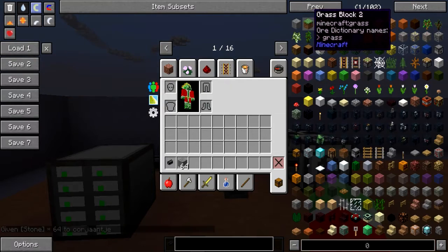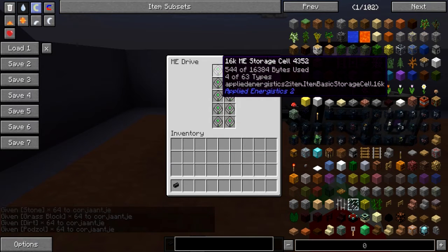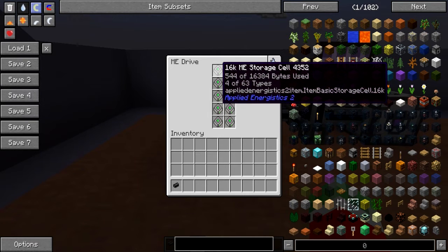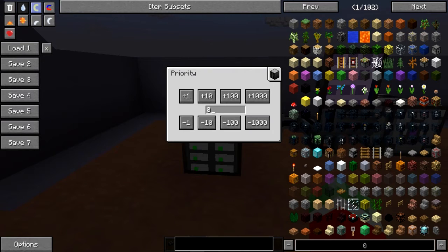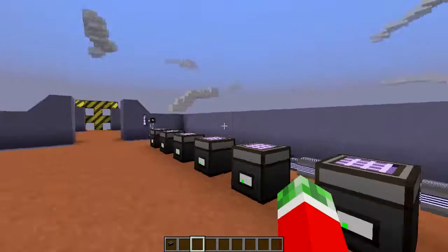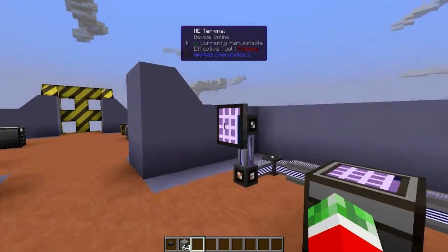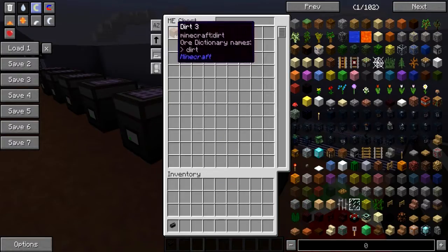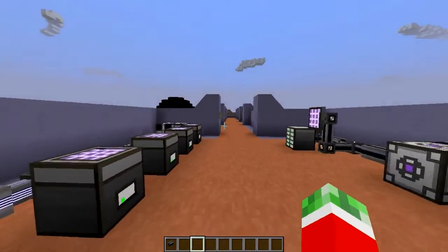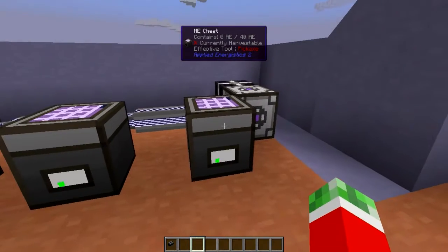If I spawn in some more items, I can simply shift-click them into the network and they will be stored into the ME drives. Hovering over them, you can see it all went into the first drive. There is also a priority button, which works for both situations. The priority means that if you set it to a higher number, it will try to put the items in that location first. So if I set this priority to one and take out the stone and put it back, in theory it should put it into this ME chest — and exactly that happened. The higher the number, the higher the priority.